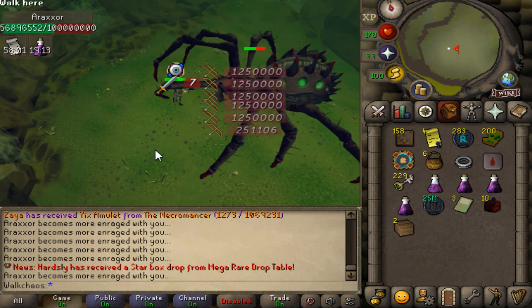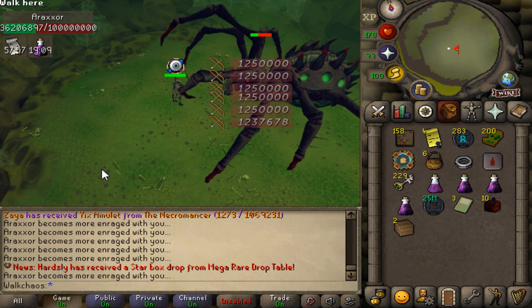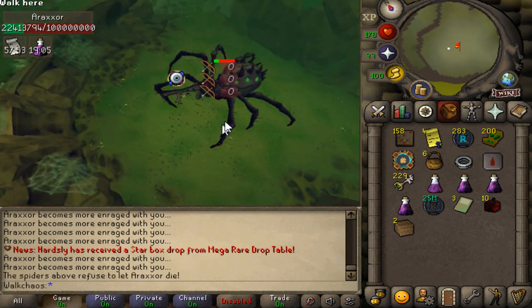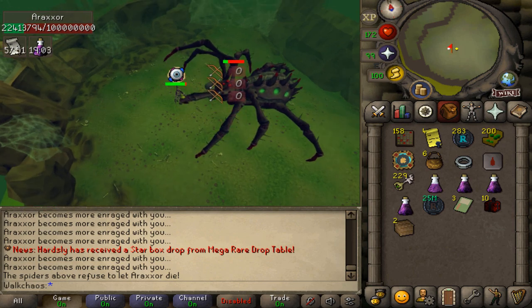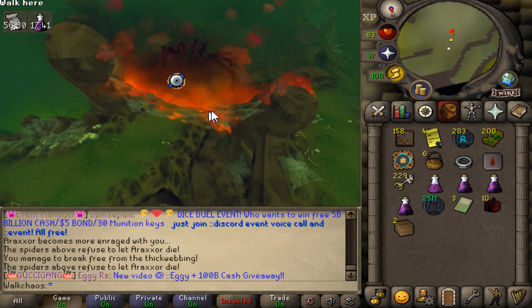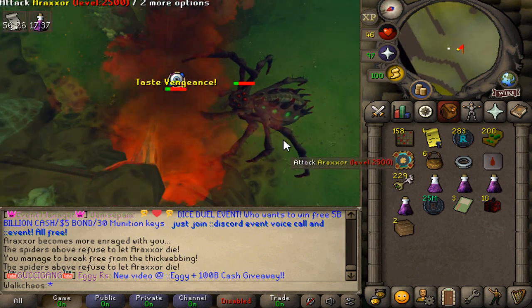The first boss we're going to be showcasing is the Araxo boss, one of the latest ones that was dropped. I'm a Bastion slot, by the way, so we can deal with her really nicely. Absolute nice cave and boss right there. You need to go and burn these webs — look at this animation right here. Jesus Christ, that's actually insane.